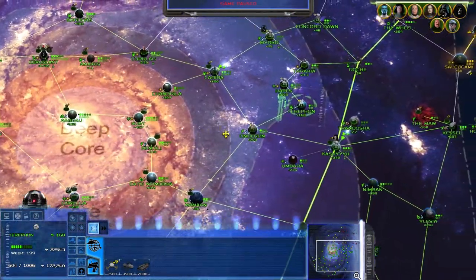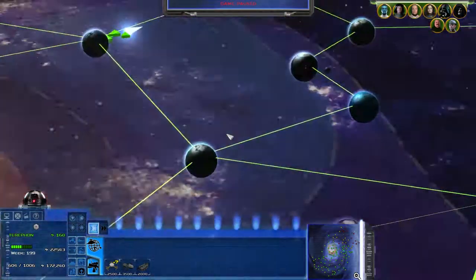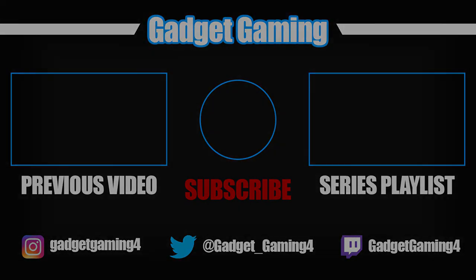We've got our ground forces actually pretty well spread out I reckon. Gonna send this Gladiator to the Thrawn fleet real quick. We've got a lot of imperial troops now, like compared to five episodes ago. Alright, thank you everyone for watching. If you did enjoy it, please leave a like and subscribe if you want to see more great quality content. I'll see you guys next time - peace out.